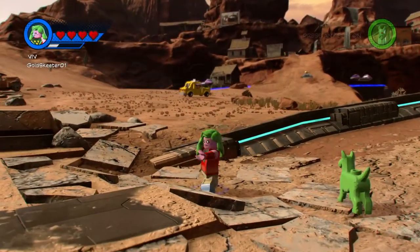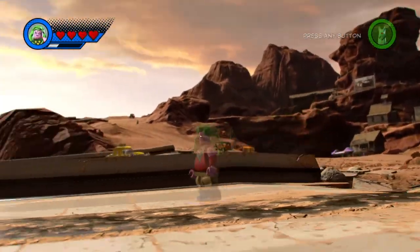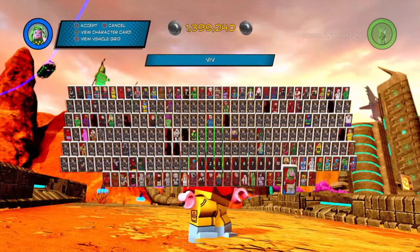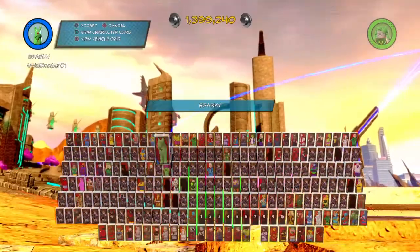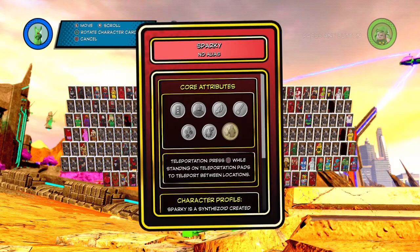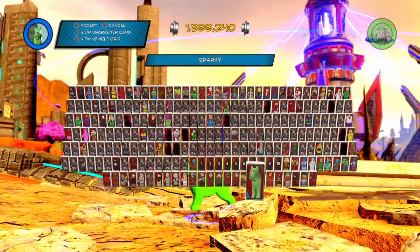We've got Viv over here — she shoots a little mind blast, essentially a mind beam. She's essentially Vision with a different skin. She flies, so that's Viv. She's pretty cool and has a cool design, but she's essentially just Vision so you'd know what abilities she'd have. Sparky has teleport, quick teleport, technology, targeted lunge, dig tracking, and the teleport which I demonstrated. Somehow he ends up with Captain America's shield at one point — not sure how that works.